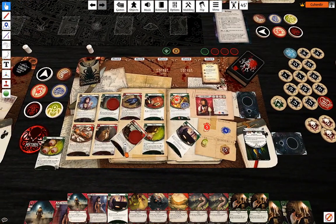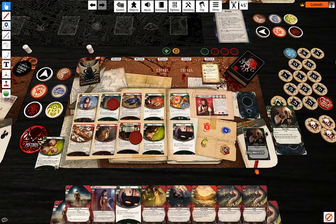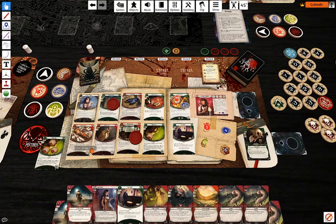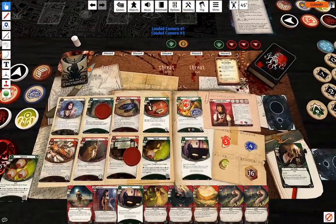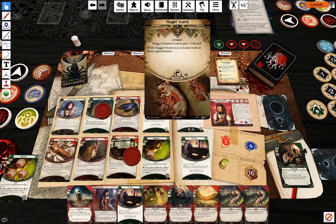Upkeep: draw a card, gain a resource. One, two, three cards. Doom number two — Maggot Swarm, something to kill.